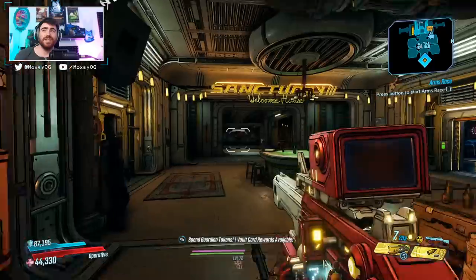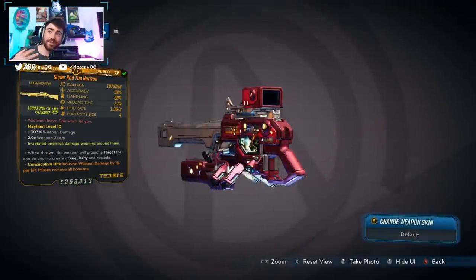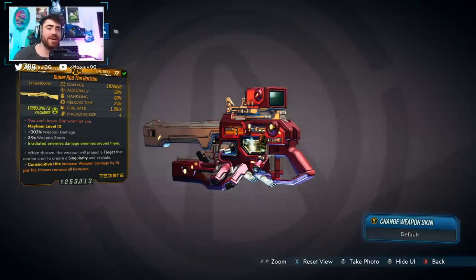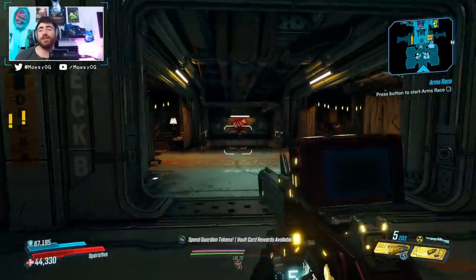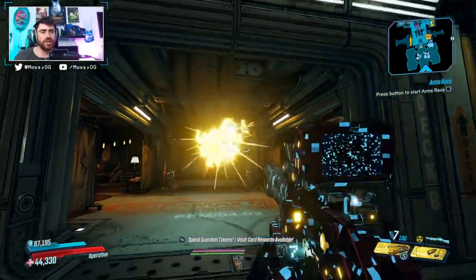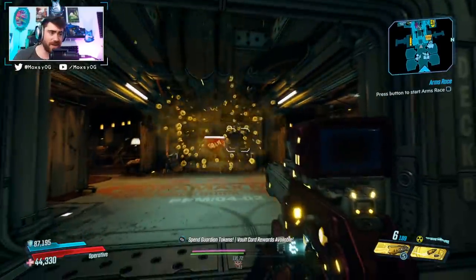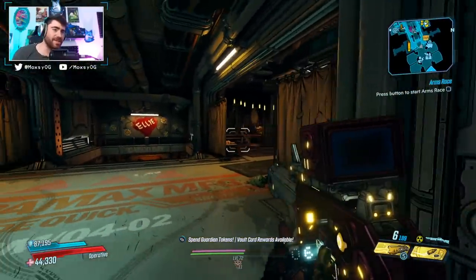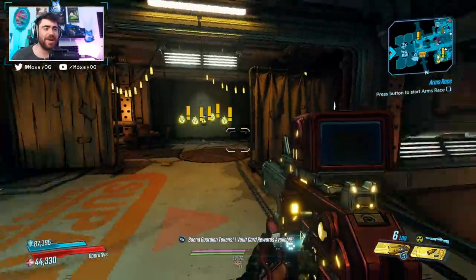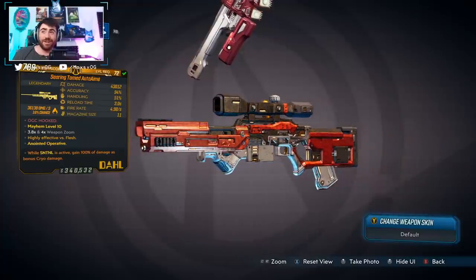Coming in at number 10 is the Horizon Shotgun. You can farm this from Maxitrillion, but I don't know why you would — that's a horrible enemy to farm and this gun is terrible. Hardly any damage with its primary fire. When you reload and shoot the little reload projectile in time before it explodes, it creates a vortex that sucks enemies in — which is ironic, because this gun itself sucks. It's really bad, do not use this thing.